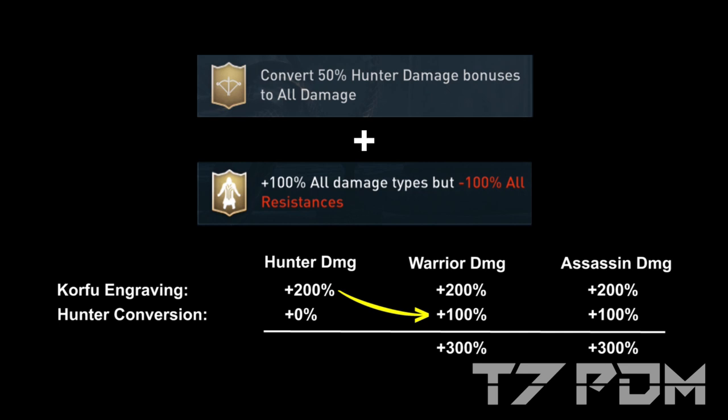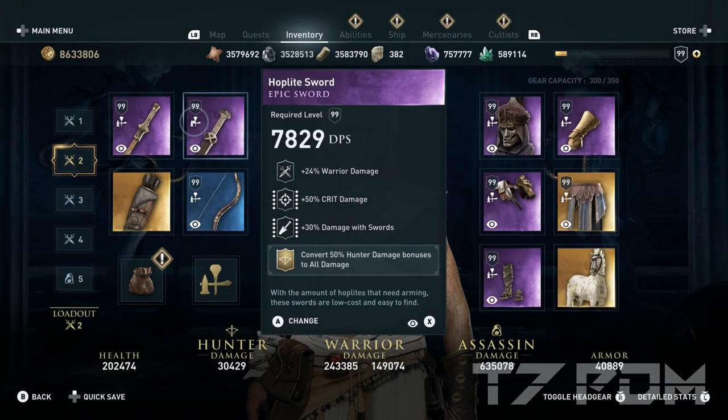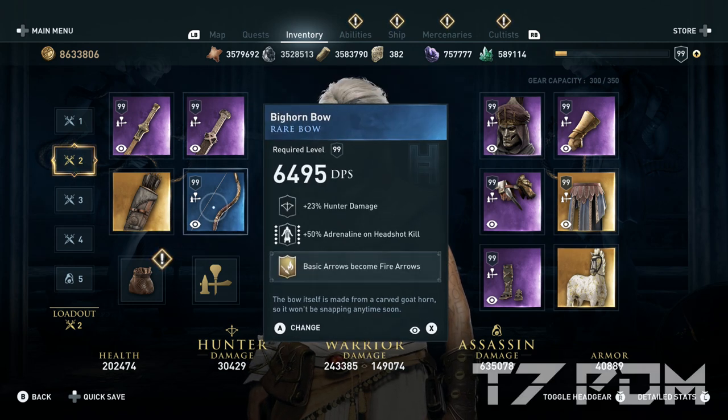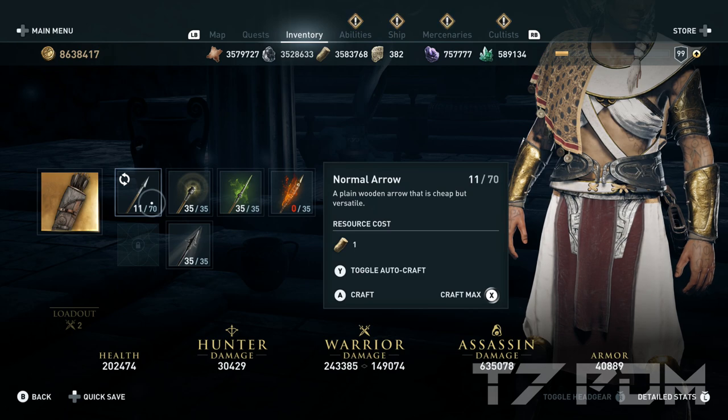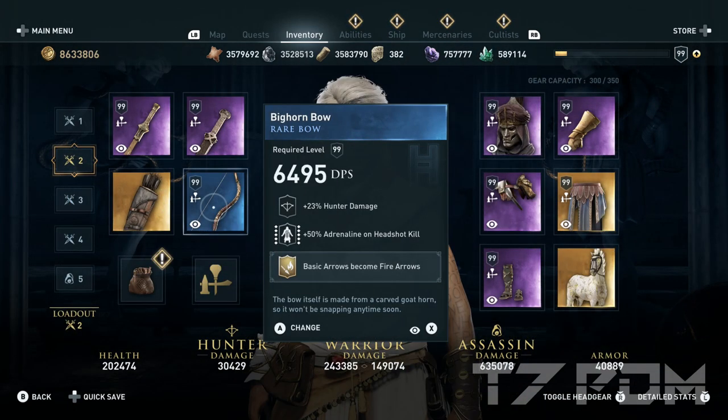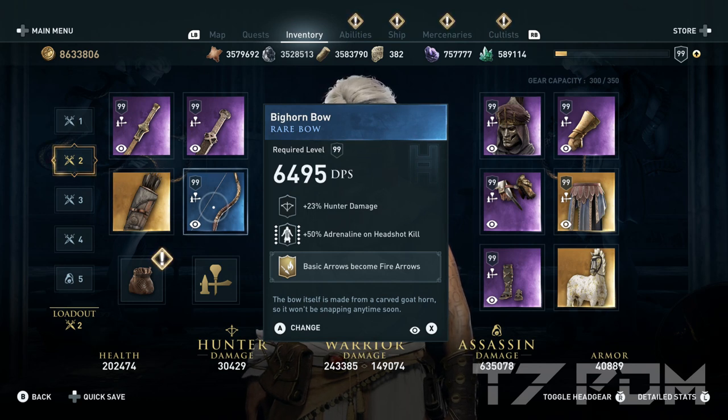To maximize your warrior and assassin damage you have to use the hunter damage conversion. The hunter damage conversion with the Corfu engraving will give you 300% warrior damage and 300% assassin damage. On the Bicon Bow we will engrave basic arrows become fire arrows, because when you toggle auto-craft for basic arrows and all your basic arrows become fire or poison arrows, you have an infinite amount of them and don't have to craft them. The Bicon Bow itself doesn't have any magic engravings — it simply adds all its DPS to your left melee weapon because it is a glitched item that doubles your warrior damage and increases hunter damage by a factor of 4. This fact alone makes it by far the best item in the entire game, no matter if it's a blue item or not, so definitely use your 200 free Helix credits to get this item.